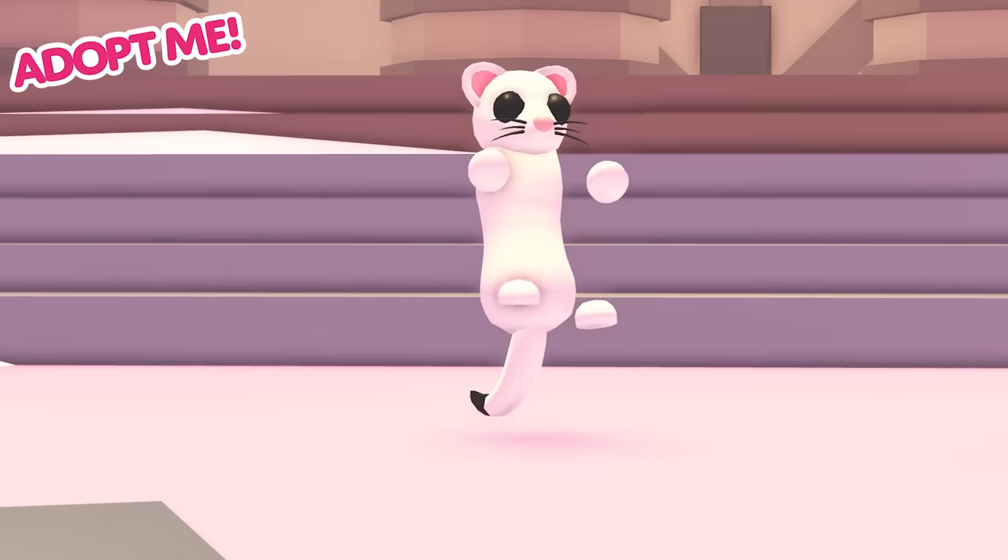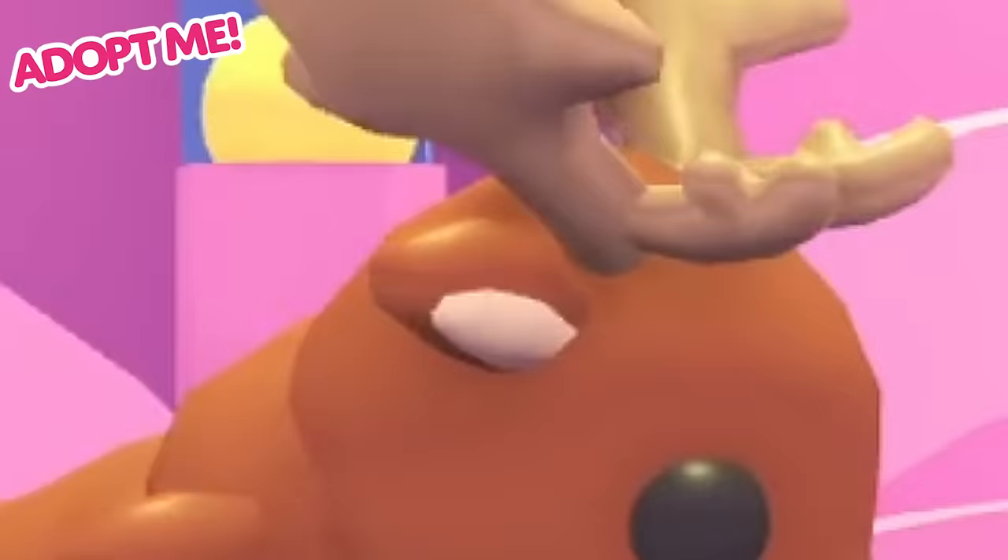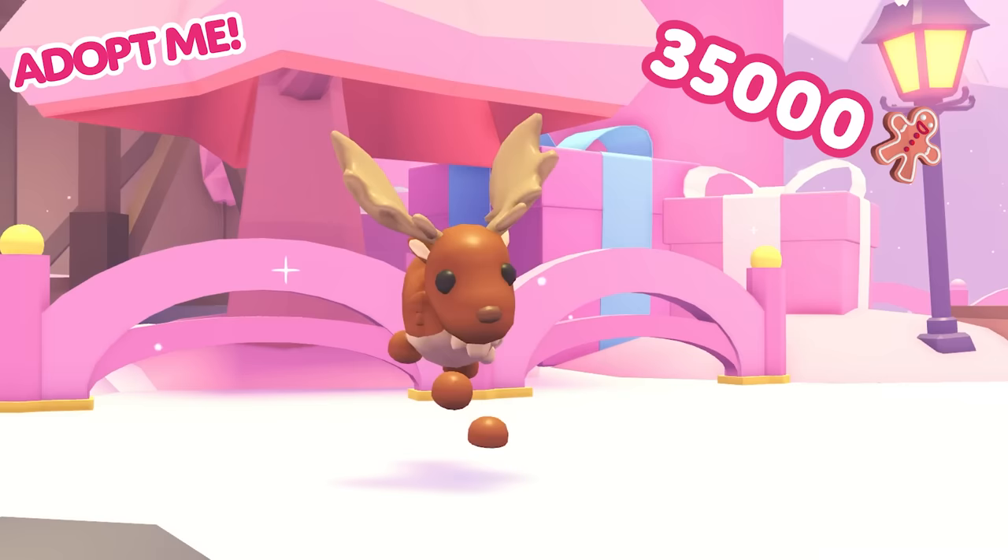And if all of that wasn't enough, we have some amazing winter pets coming with this update too. The ermine is a beautiful winter white weasel and costs 9,000 gingerbread — it's the perfect pet for our first winter update. Next up is the Irish Elk. This magnificent creature costs 35,000 gingerbread and will be sure to rock any accessory.